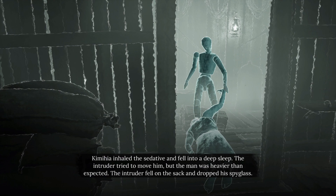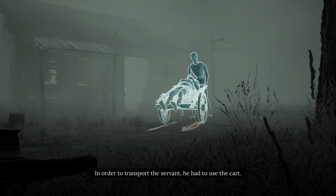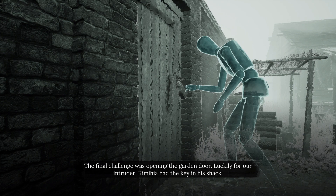The intruder tried to move him, but the man was heavier than expected. The intruder fell on the sack and dropped his spyglass. In order to transport the servant, he had to use the cart. The final challenge was opening the garden door. Luckily for our intruder, Kimaheer had the key in his shack.